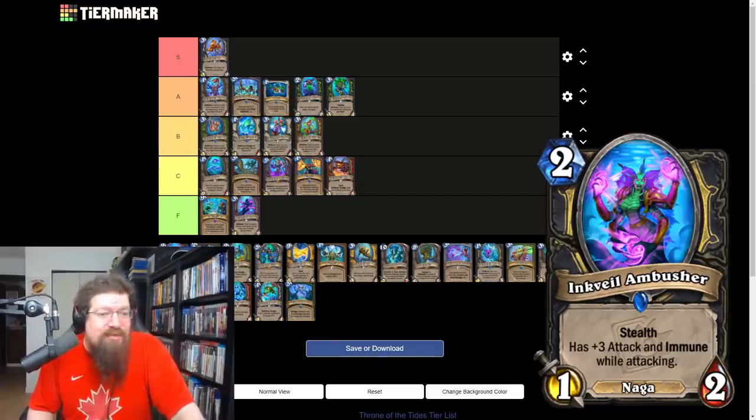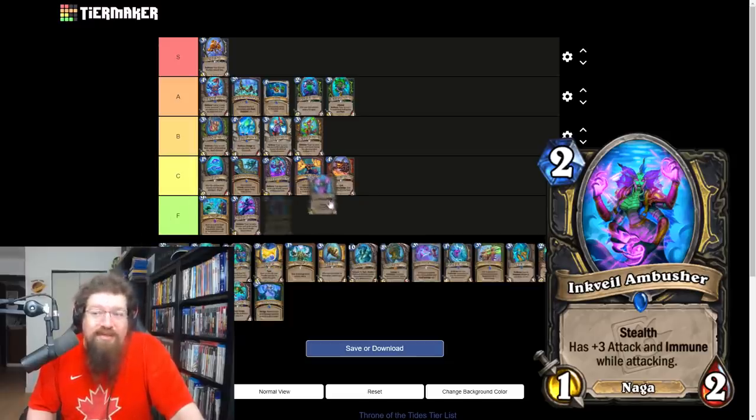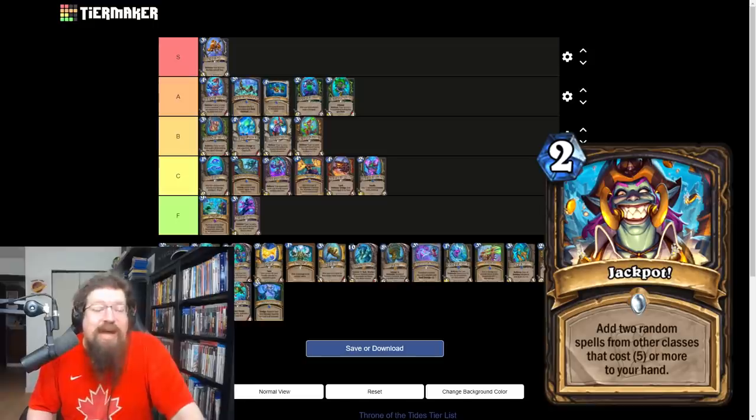Inkvale Ambusher is banned from arena — two mana 1/2 stealth Naga with plus three attack and immune while attacking. I don't think rogue cares about this really. It's a decent little tempo play early, but they have way better stuff to do — they play Yetis with Rush for zero mana on turn two, not 1/2s that get some immunity.